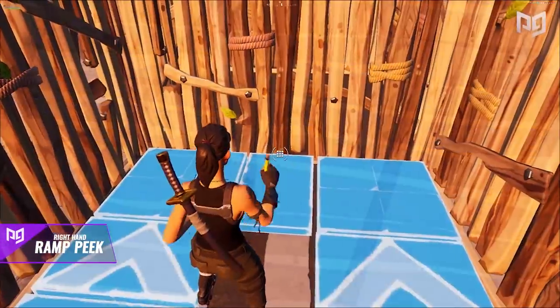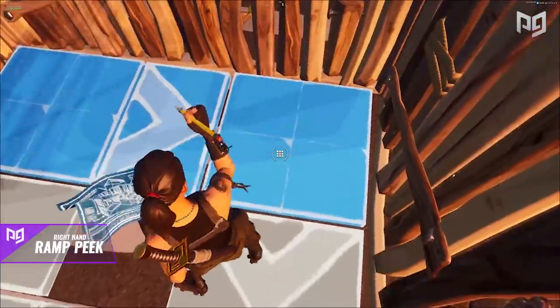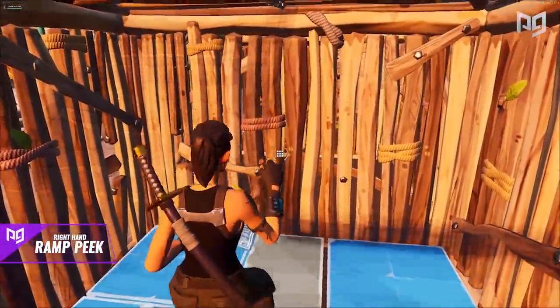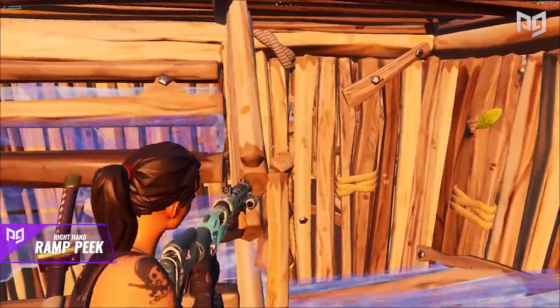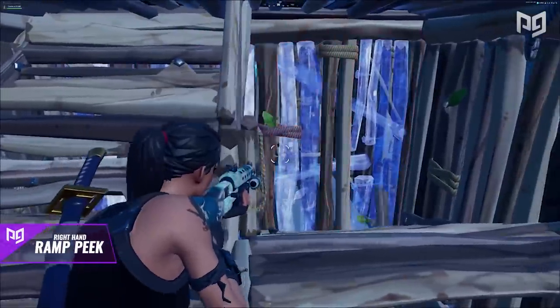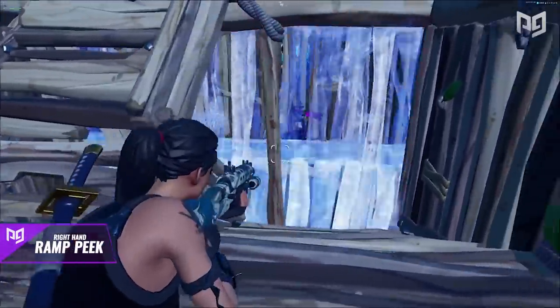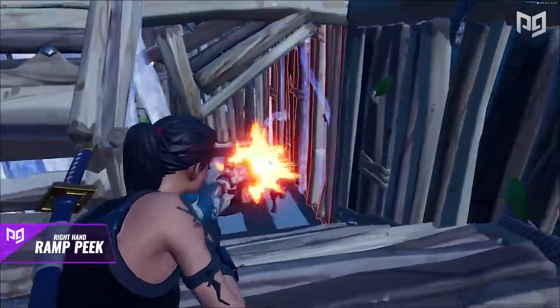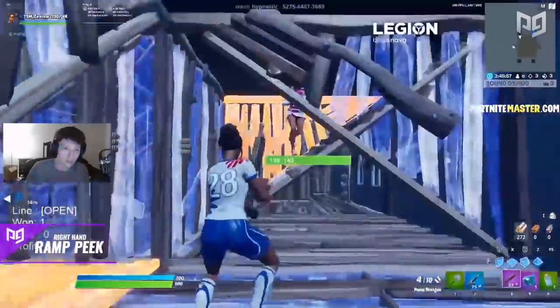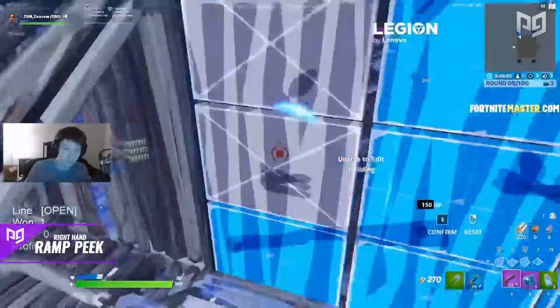Start on the far right side of the ramp, go back towards you to the left, and back up forward, forming a spiral staircase. The resulting edit should look like a staircase that gives you an easy right hand peek from the back. Your opponent will not be able to hit you, and the only counter is breaking the ramp — which people hardly ever think to do.